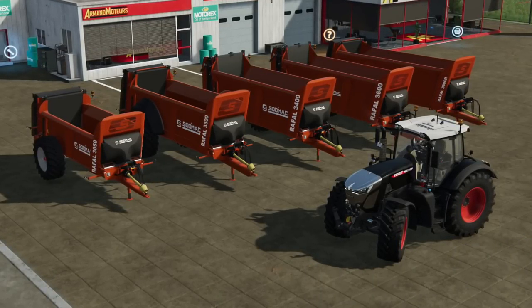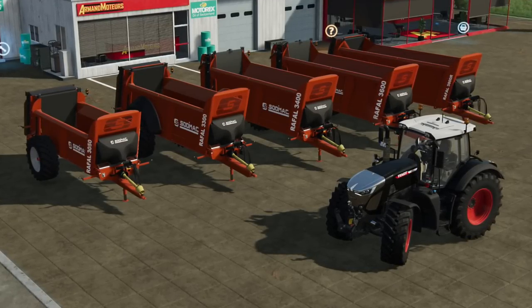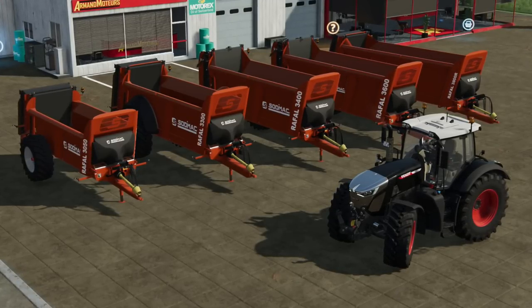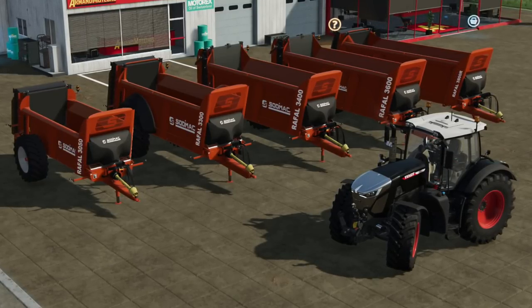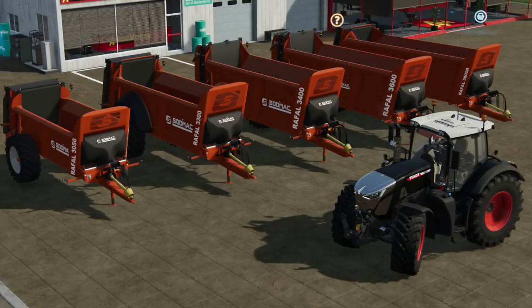One mod pack coming to a close is the Soda Mac Pack from Universe Simu Modding, also known as Mr. Bruno. This pack includes five different trailers: the Rafal 3050, 3300, 3400, 3600, and 3800. These are all manure spreaders and have a very high level of detail. Universe Simu Modding always does a killer job and you can expect nothing less from these. The mods are currently going through internal testing right now.